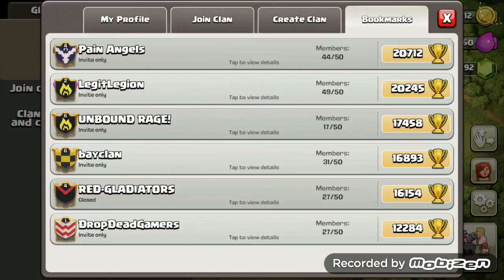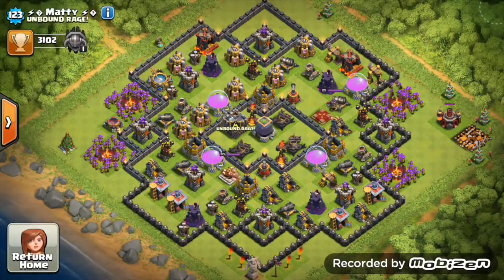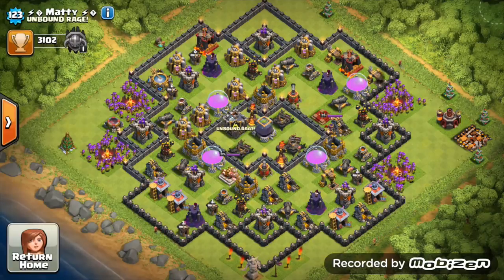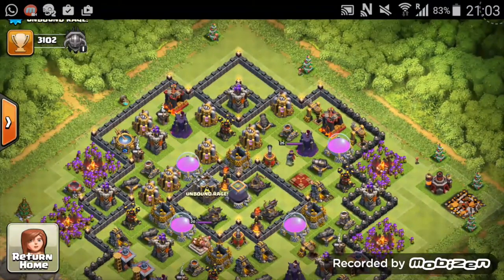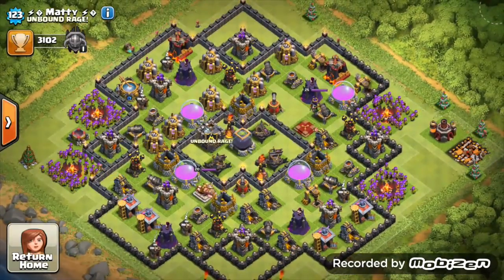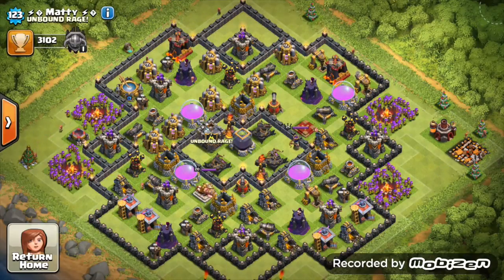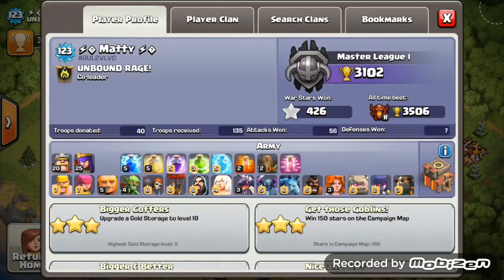Next we have Matty from Unbound Rage — he's a YouTuber as well. Yet another Town Hall 10, and every Town Hall 10 we've had so far is solid. Max inferno towers — awesome. Your walls are looking good except down here — get those level 8 ones to level 9. Dark elixir drills: three of them, all max level — a brilliant easy way to get dark elixir. Keep your cannons and archer towers at level 11 to stay lower on the matchmaking, as you're in a full Town Hall 10 clan.